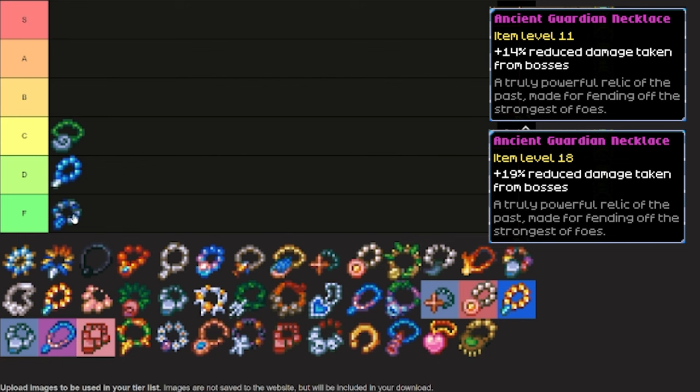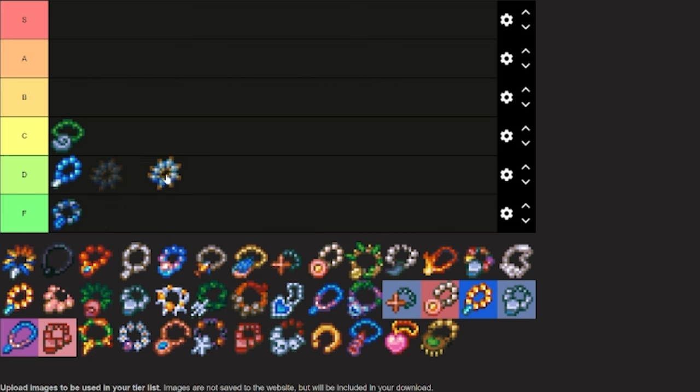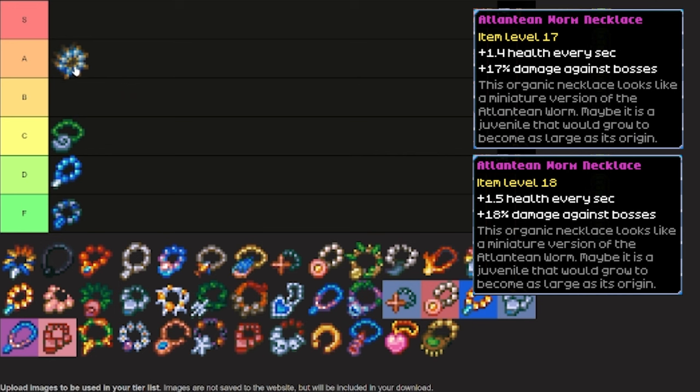However, if you are going for a damage reduction build, it does skyrocket up a bit to B tier. Then we have the Atlantean Worm Necklace. I want to put it into A tier because it is such a good item, but I'm actually going to put it into B tier. You do only need to upgrade it once, but the upgrades really aren't all that great. However, it is only one level and it's a solid upgrade, so if you've got the resources and you're using the necklace, go for it.